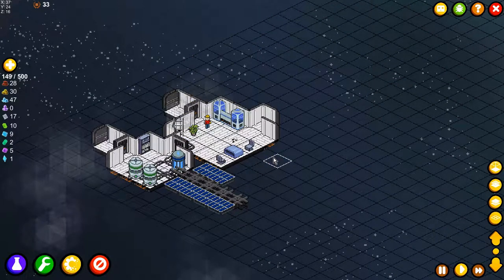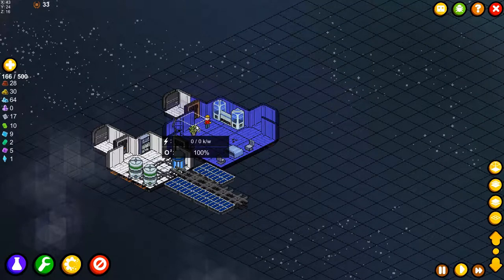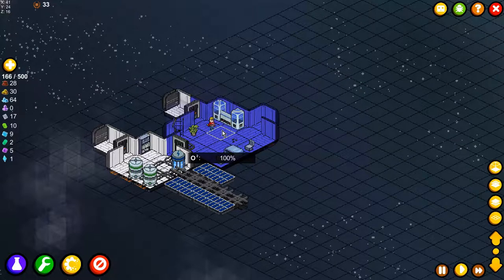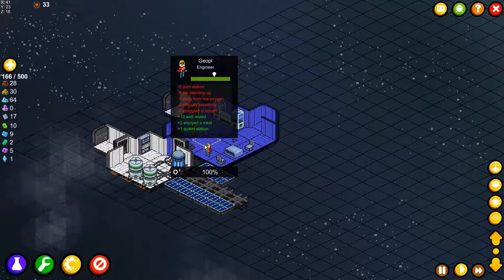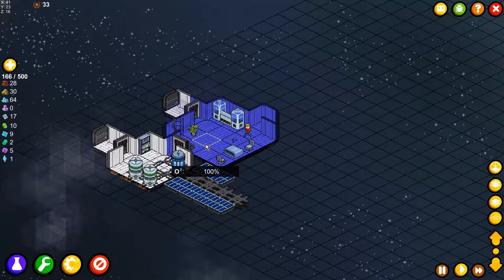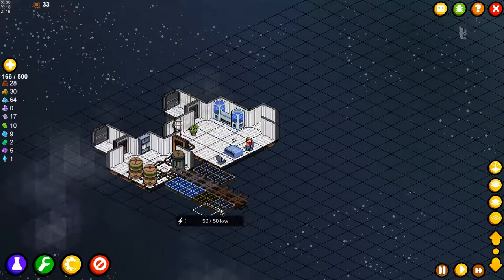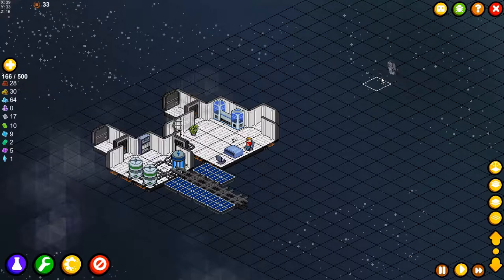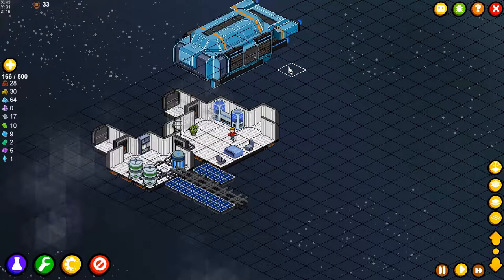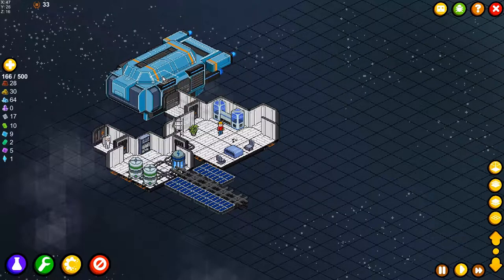Hello, my name is Maturiz and welcome to the third episode already of Meeple Station. In this game we are going to try and build ourselves a space station without ruining our meeples. The first episode was a total disaster — we lost our complete space station and I didn't know any way to recover. Now we've only lost two meeples: our janitor and our refiner. We need a new janitor, and I hope I can find one on this ship.